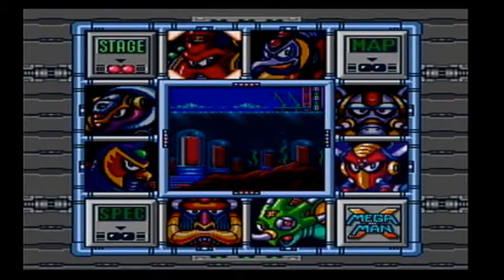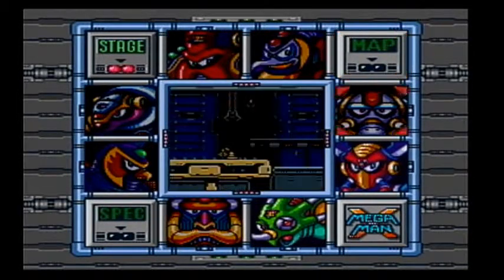Welcome back to Mega Man X, ladies and gentlemen. In the last episode, we took down Flame Mammoth and launched Octopus. Six down, two to go. Next up, Boomer Kawanger.